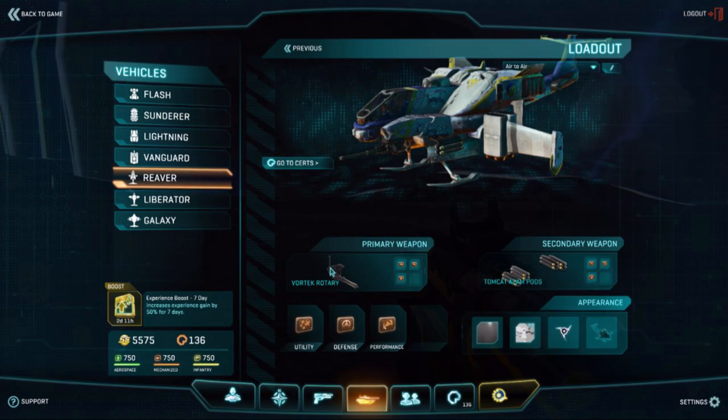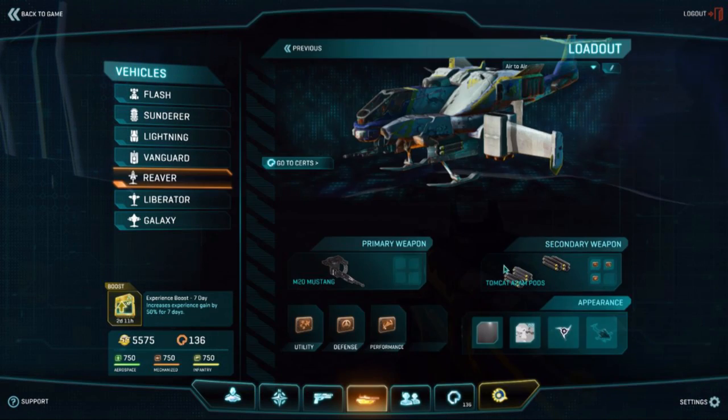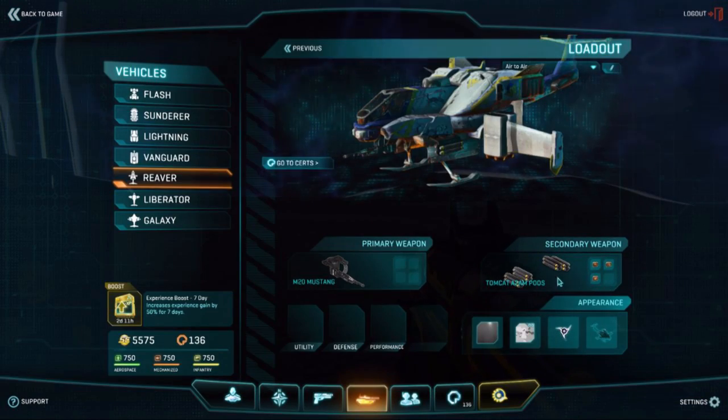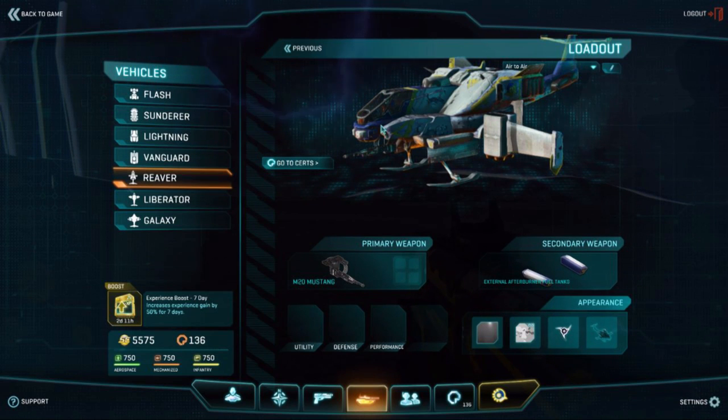Let me begin with the basic setup on the weapons with nothing attached, so you get an idea of what's available and what you start with. This is the basic starting setup. You've got the M20 Mustang and external afterburner tanks. These give you 80% extra fuel so you can burn for about 11 seconds instead of about 5 or 6 seconds, which is pretty awesome.